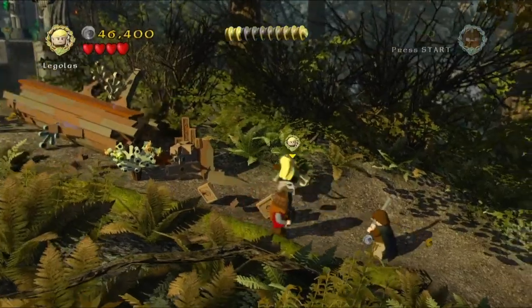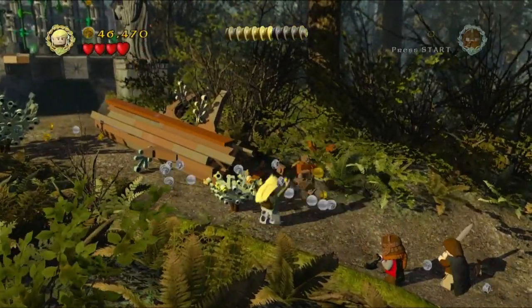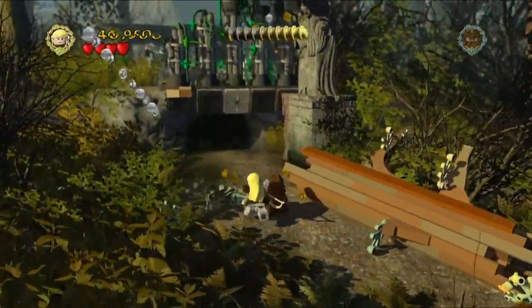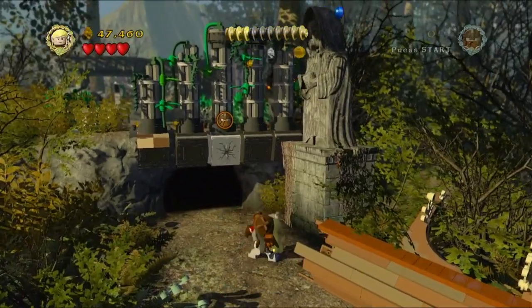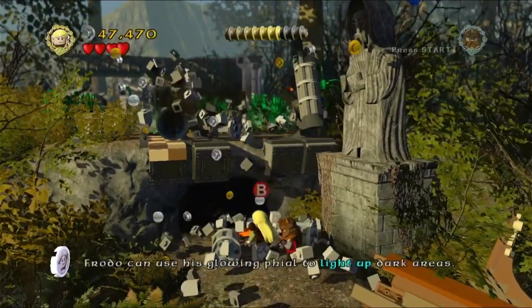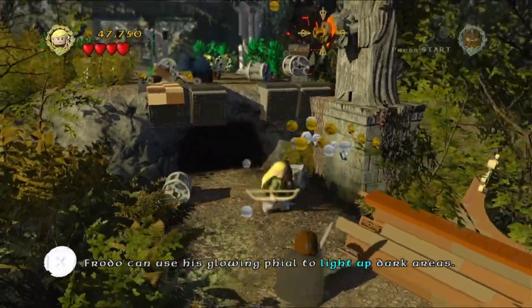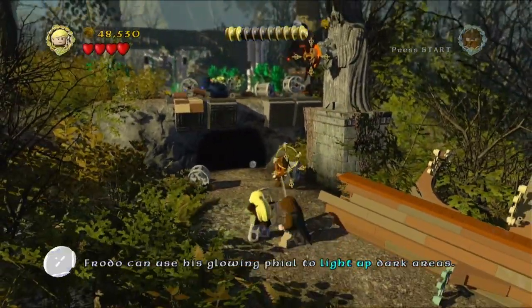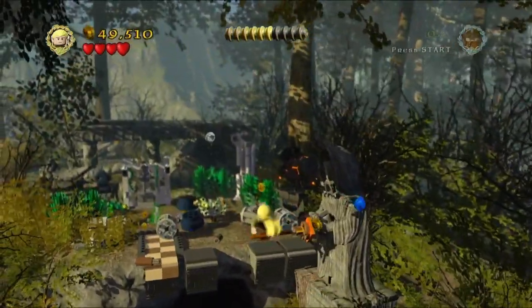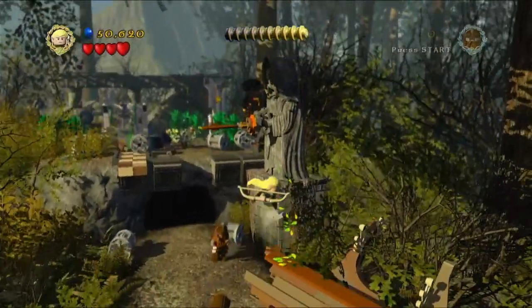A little bit further up, use Gimli to smash the crack on that tree, causing it to topple over. Then shoot some more bushes. A little further along, use Gimli - throw him up at the crack - and that'll smash those pillars up top and also drop some parts which you can build into some sort of arrow slot. Shoot an arrow into it, then use Legolas to jump up to it. Then we can swing across that blue stud, which is nice.